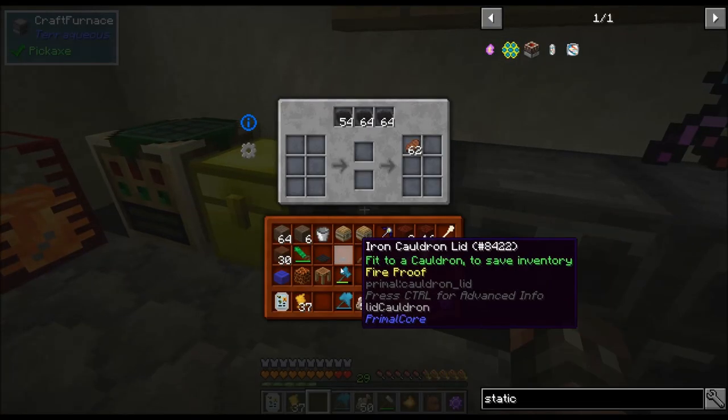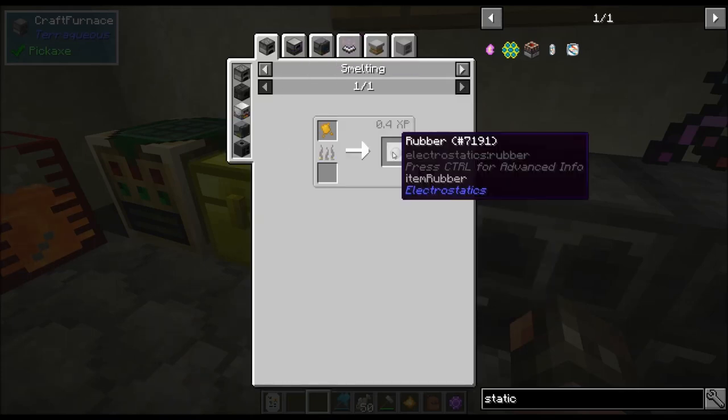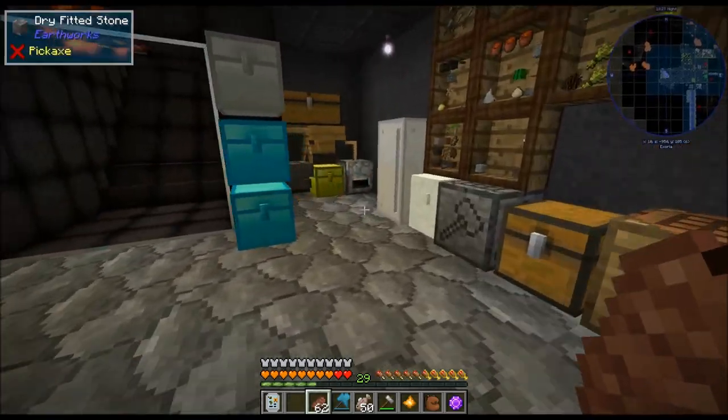You can also take this and throw it into a furnace, and it will smelt it down into rubber, which we're going to need for making RF.